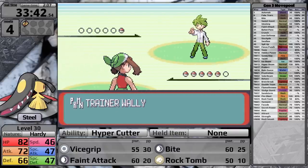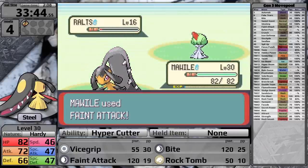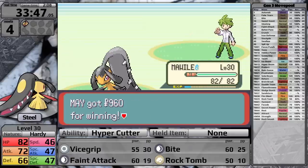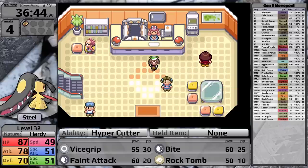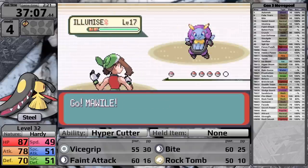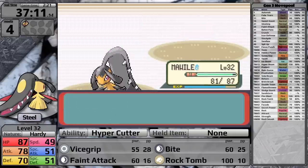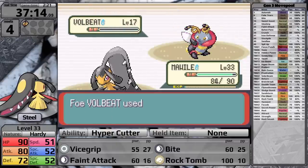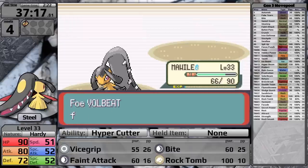It was actually really hard to say Mauville — I kept saying Mawile City. Here I face Wally and knock his Ralts out in one hit with Feint Attack. At this point it makes sense to spend time training, because Watson is usually very challenging. I can't believe they gave him a better team in Emerald — the Magneton was strong enough, why'd they give him a Manectric as well? I clear out all adjacent routes, taking Mawile up to level 33, and also pick up the Black Glasses to boost Feint Attack and Bite's damage. I'm ready to fight Watson.